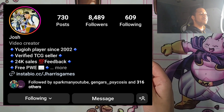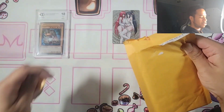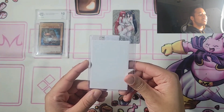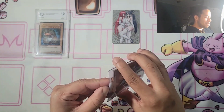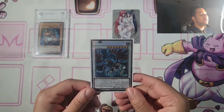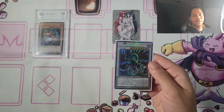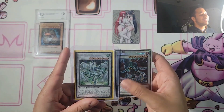This is from J Harris Games — we've definitely featured him on mail days before, and we got something big today. I already opened it just to check the card's condition. Here we go — it's the Blackwinged Dragon Starlight Rare from Darkwing Blast! I wanted this card for the longest time, just like the Stardust Dragon, and I was finally able to get it. Now we have the Blackwinged Dragon, the Black Rose Dragon, and the Stardust Dragon. Absolutely insane. If you're not following him on Instagram, make sure to check out his page — he posts amazing content.